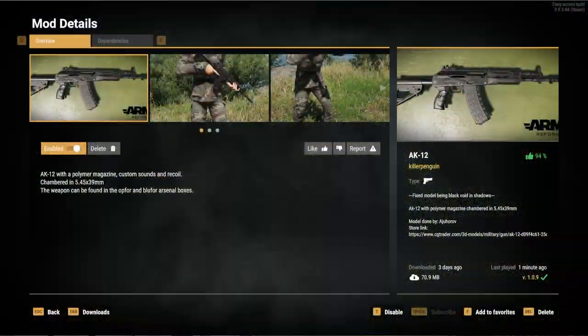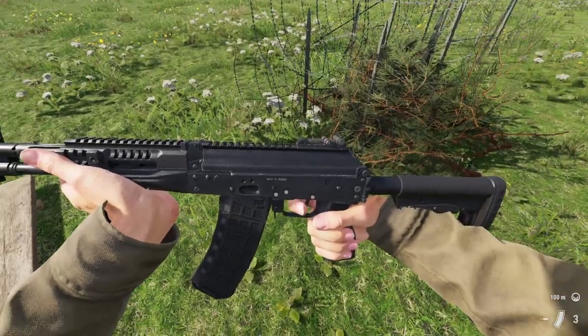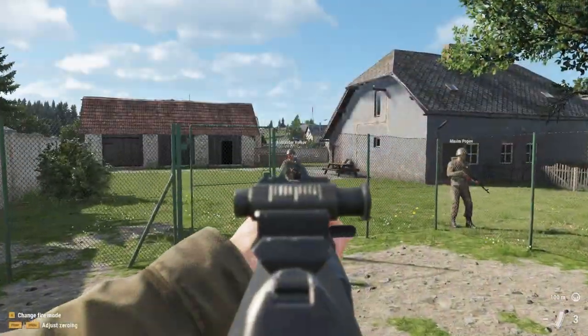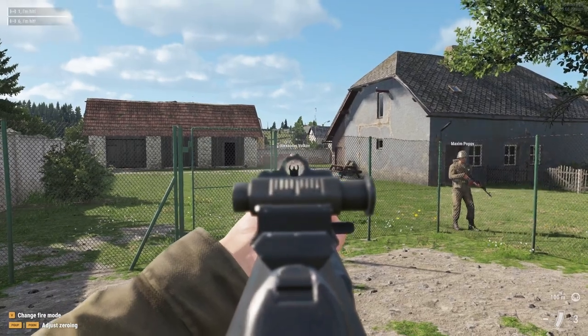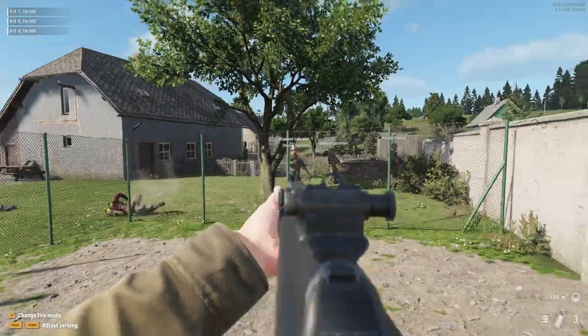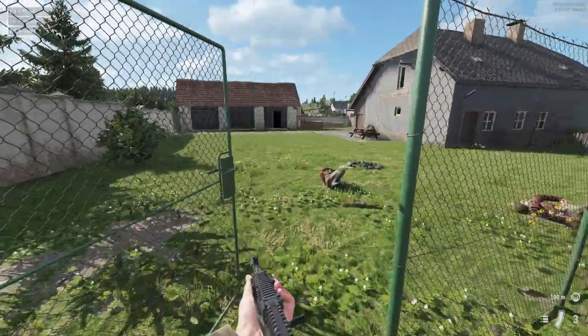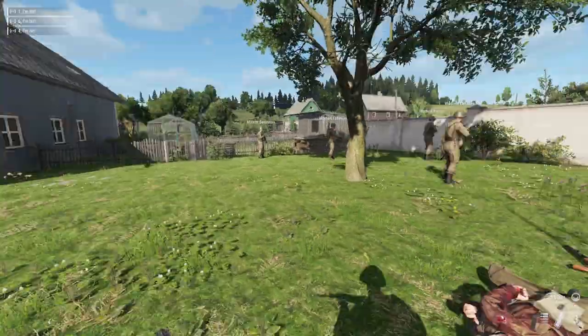Next up we have the AK-12 mod from Killer Penguin. This mod, as its name suggests, adds an AK-12, and this thing is extremely well modeled. It has three firing modes: single fire, burst fire, and auto fire — which is solid and much like an actual AK-12. This mod has no glaring issues that I've noticed.